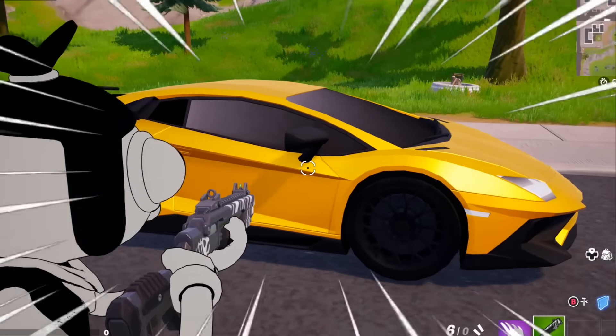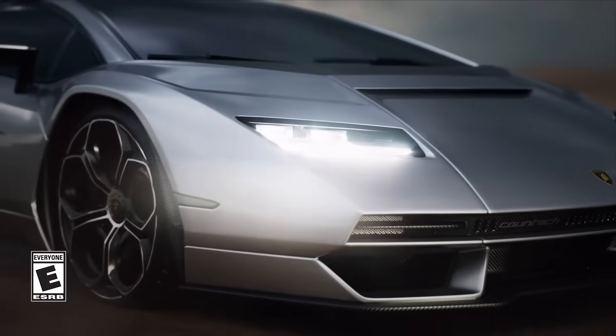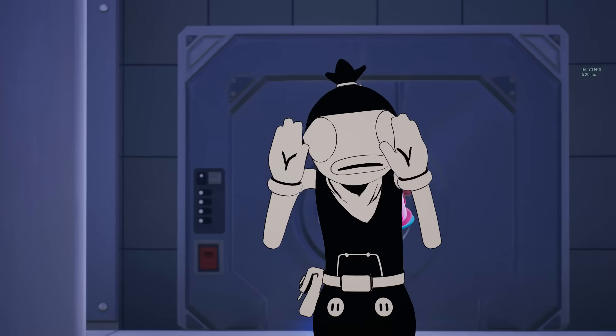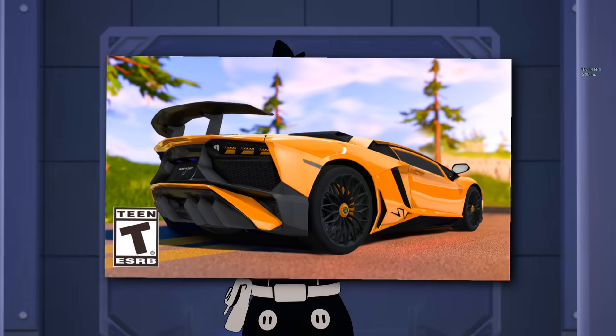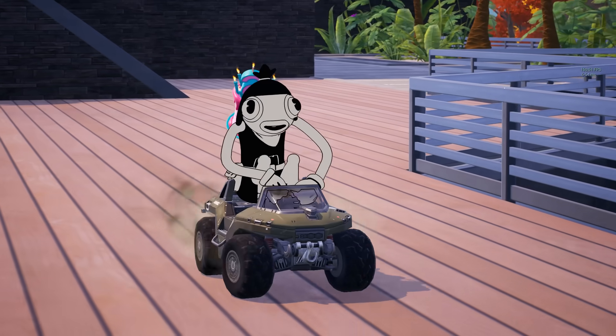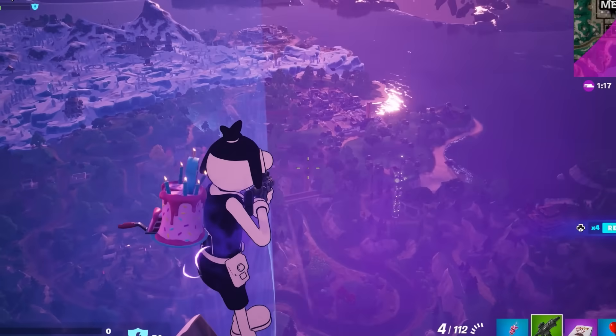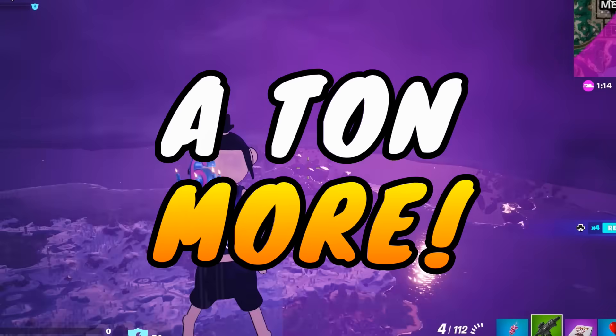Today we're going to be talking about the Fortnite Lamborghini collaboration. There has been a ton of leaks found within the files, and we're going to be covering everything to do with these new vehicles. But not only that, we're also going to be going over some crazy glitches, such as how to get essentially infinite health, how to fly into the air, and a ton of other stuff.